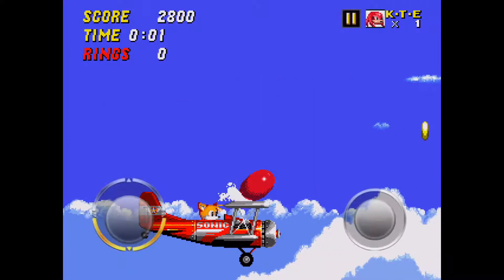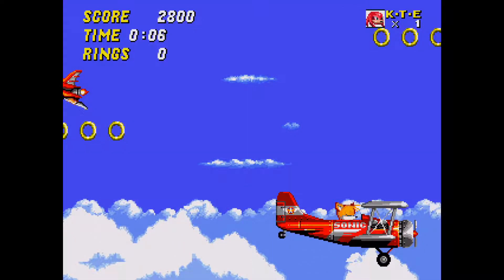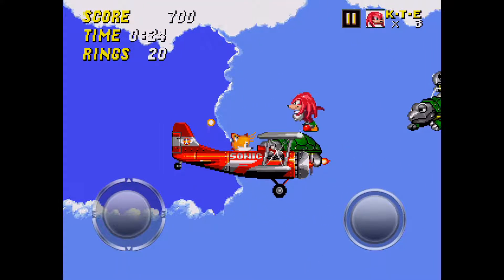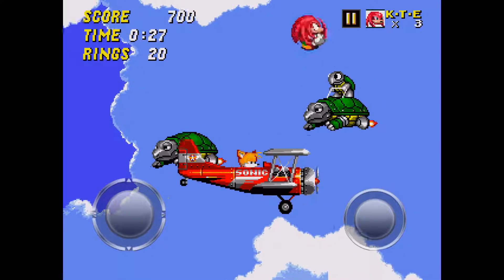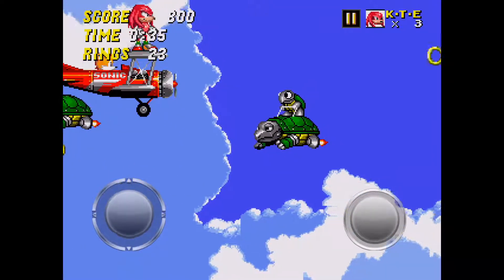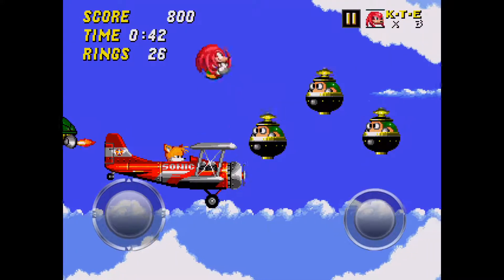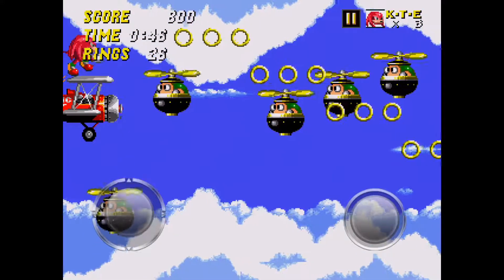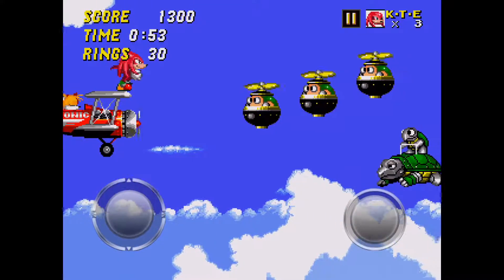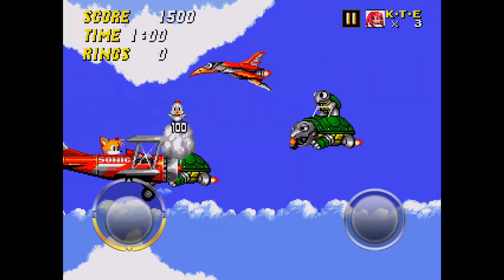For Sky Chase Zone, the whole strategy is to hold down the spin dash. You can actually fall off the plane, so be careful. The best strategy is to have good RNG, especially with the turtles that shoot fiery bullets at you — glide at them and hit them. For the winged enemies that look like they have fangs: avoid the ones that ascend because they will kill you first, but you can kill the ones that descend.